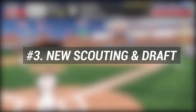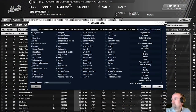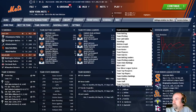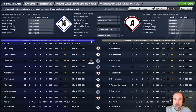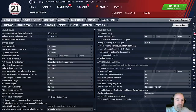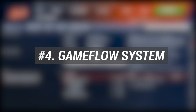At number three: overhauled scouting and drafting. The Out of the Park Baseball team has rebuilt scouting from the ground up this year with significantly improved AI, new visual indicators of scouting accuracy, a new and fully customizable player scouting page, new needs-based assignments, and organically created scouting reports coming at different intervals. A huge amount of new information is in your hands for the draft, including mock drafts, future draft classes, sortable draft history, and realistic high school, college, and junior college player progressions, making draft classes more interesting and authentic than ever.